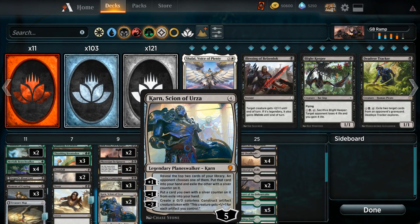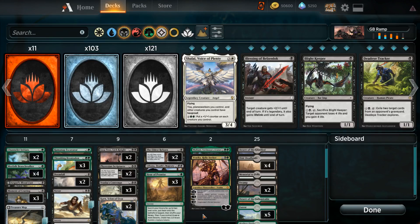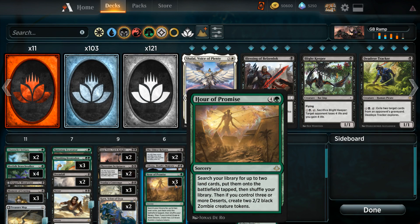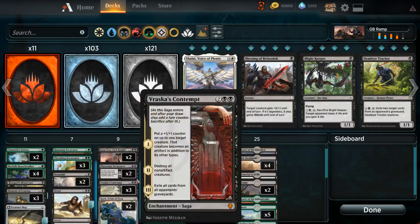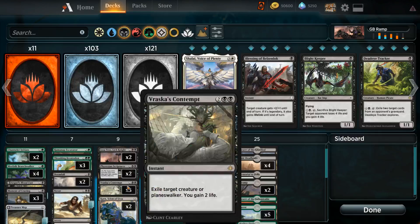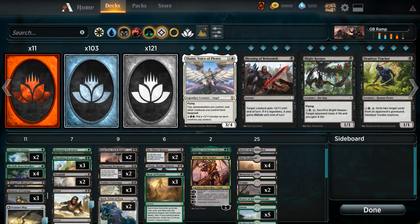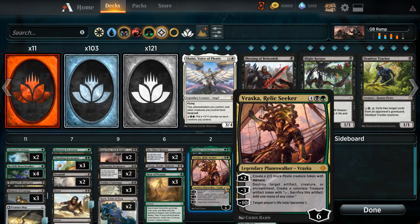Maybe Karn will tick up a few times. The numbers are definitely up for debate. There's a lot of ways to build this deck, and you can certainly plus or minus a few less of these, a few more of that. There's no doubt that this deck could have more Karns, more Vrazca's Contempts — that the deck could play Carnage Tyrant or something else up in the higher six-drop spot.